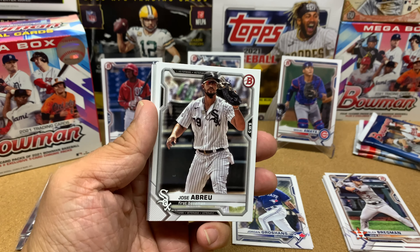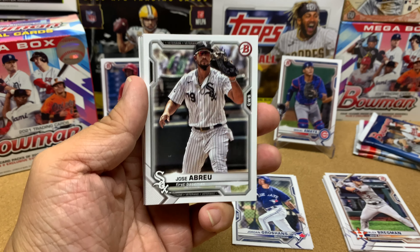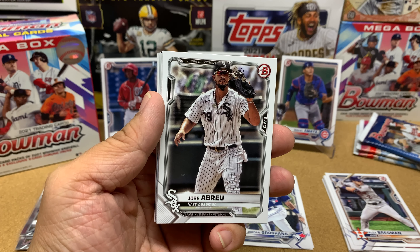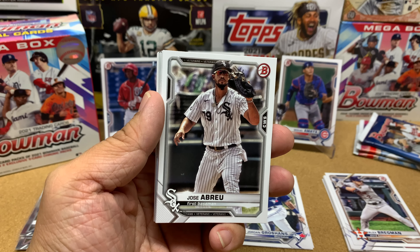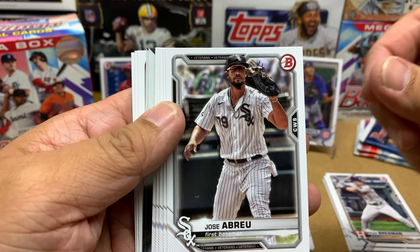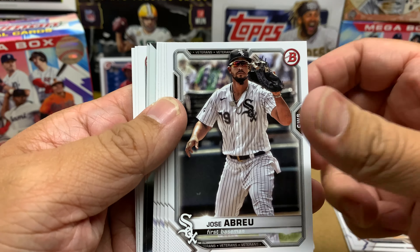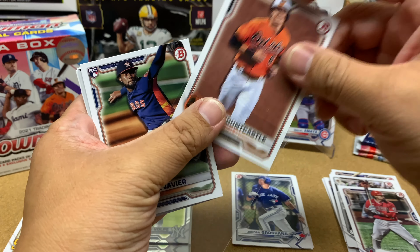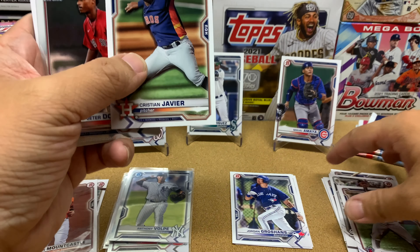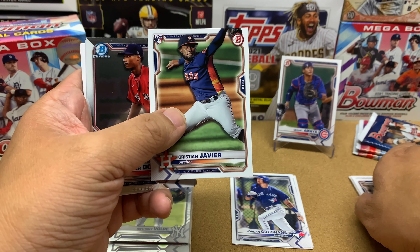They already traded Austin Martin, who I think was a shortstop or center fielder. Kevin Biggio is not doing that great, so maybe they make him a bench player. They've got good problems to have. We got Jose Abreu, Fernando Tatis for the personal collection, Rendon, Ryan Mountcastle — very nice — and Christian Javier, who's also doing pretty well, though I think he's struggling at the moment.